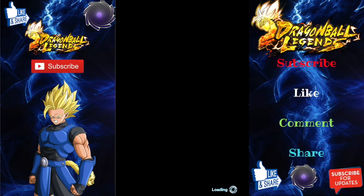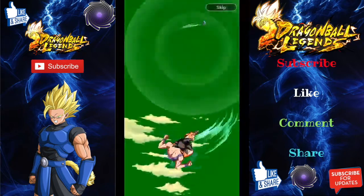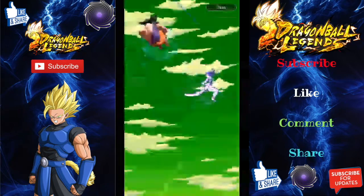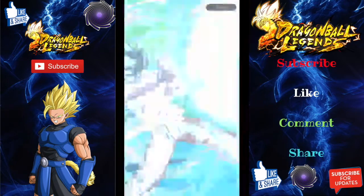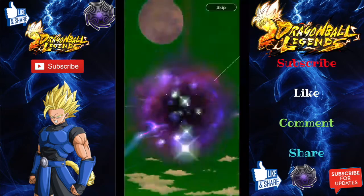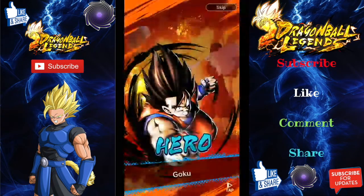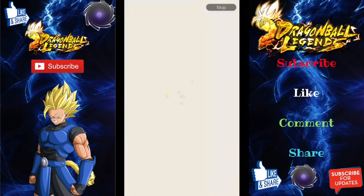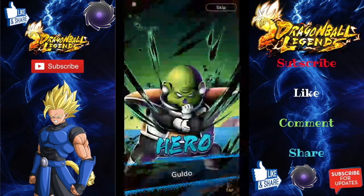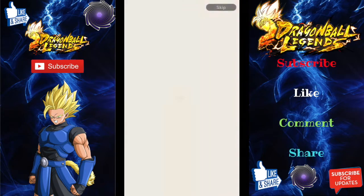We're not going to get any new characters — we do not have the downloading bar. But I've seen a few YouTubers who randomly got a new character without it. We've got 5 pods — that's a good sign. He's in base form. The pull release is a small blue font. We've got an Extreme: Extreme First Form Cell.